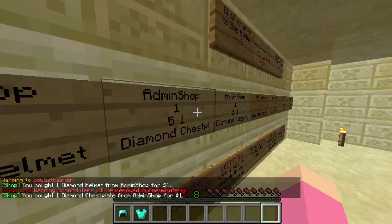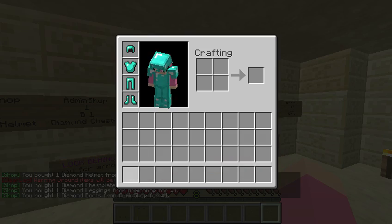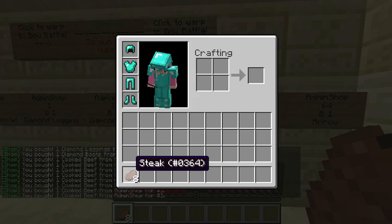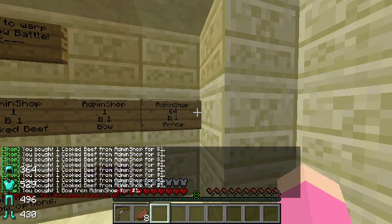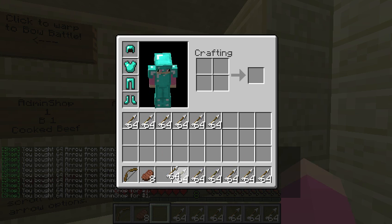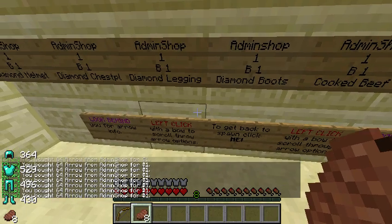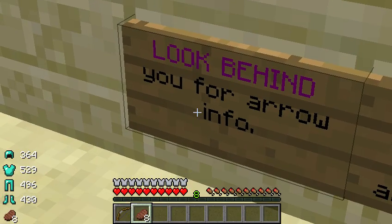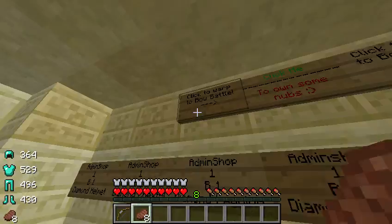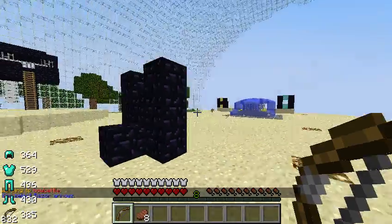One dollar for diamond stuff — it's a good bargain, honestly. Anyway, let's buy a bunch of steaks; we might need them. Let's get a bunch of arrows too. By the way, there are no swords in this mode, but you can punch people. Left click with the bow to scroll through the arrow options — there's a little tutorial right here.